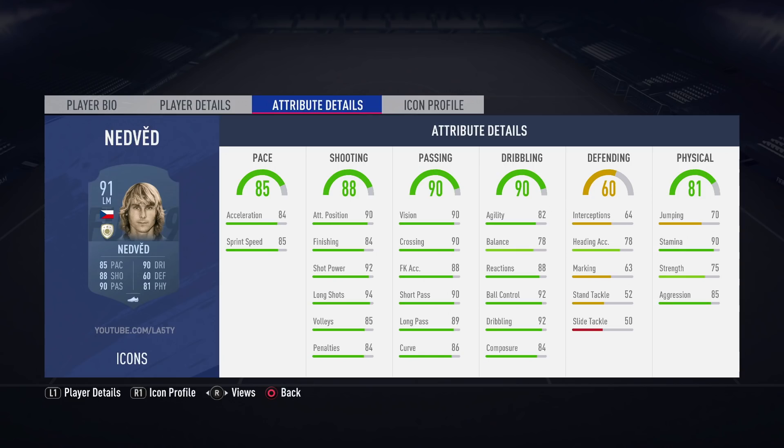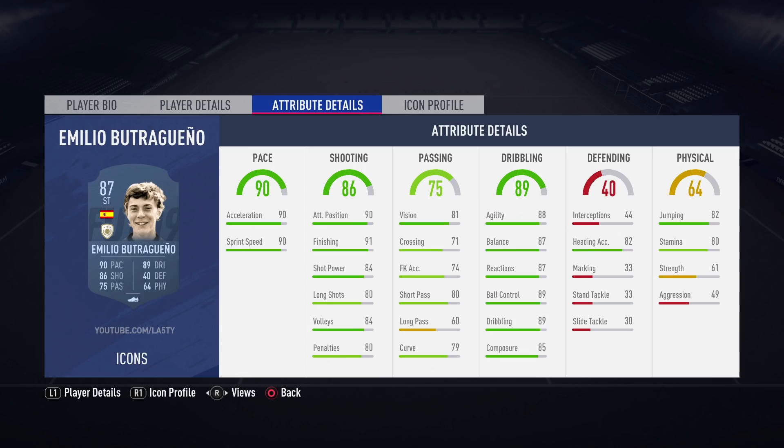We're going to skip past Roy Keane pretty quickly. I'm not really interested in the 86. The 88 looks slightly better but still not someone I'm necessarily wanting for my club. And the 90 looks okay, but I feel like he's going to be a little bit too slow and not many people are going to want to use him — and two-star skill moves makes him less usable than a lot of other midfield options. Next up, Emilio Butragueño returns to FIFA 19. The Spaniard was on FIFA 16 maybe. He now has Icon Stories — three different versions. The 87-rated, apart from looking a little bit like Beans from Even Stevens, actually looks pretty good — a 91 finishing on a baby card is pretty decent.